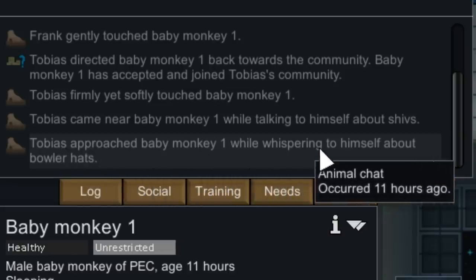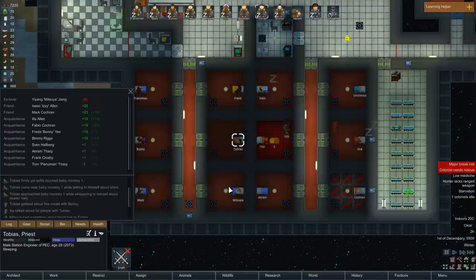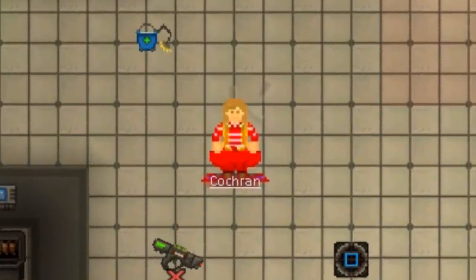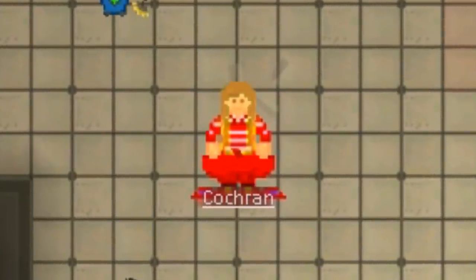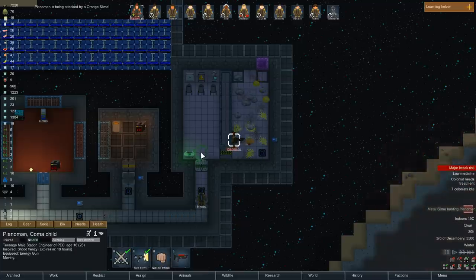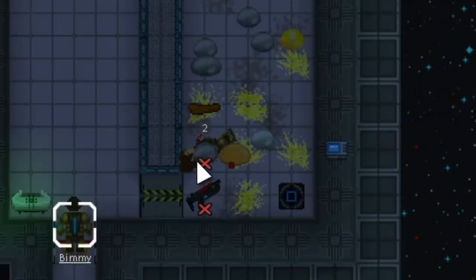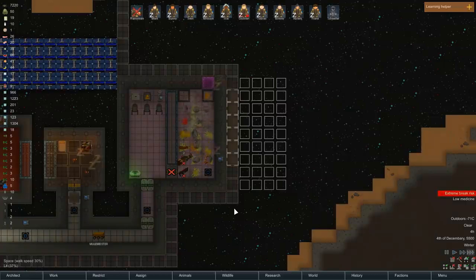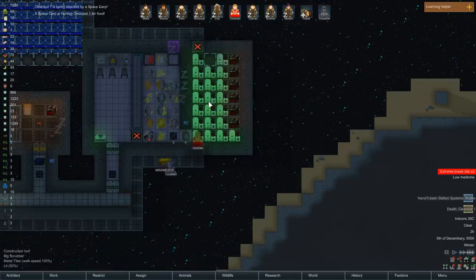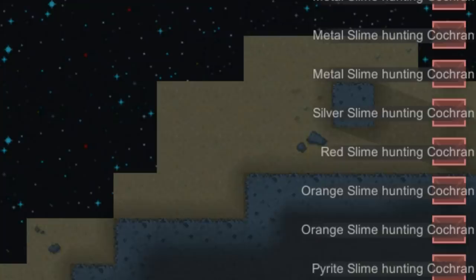Tobias approached baby monkey 1 while whispering to himself about bowler hats. Tobias, I'm going to turn you into a cyborg. The thing that makes me truly sad about this game is that I don't think it yet has the ability to make a clown mask — and that makes me sad. Piano man, you need to go. You need to leave. Oh, they just ate the Piano man. I'm calling this Operation Hot Slime Girl for obvious reasons. Just deconstruct it, now run! Run as fast as you can. There's only one scrubber left to build — you can get it, clown!